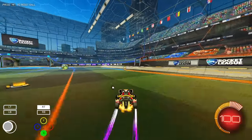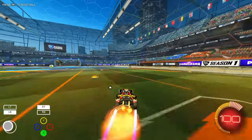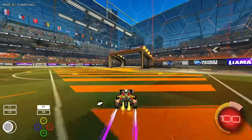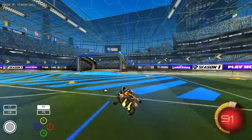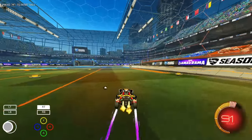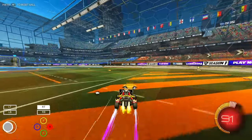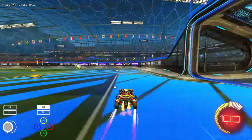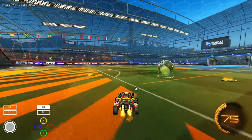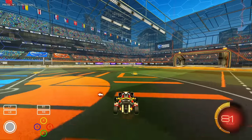Getting used to moving forward in momentum without even using any boost is super important - you can actually move around the field just by flipping. While turning corners I'm doing a diagonal flip which flips the car forward and to the side as you're turning, keeping momentum going the entire time. I'd get used to doing this around the field. The biggest thing I saw with less experienced players in my old Road to Grand Champion series was just how slow they moved - not keeping momentum. If you hold trigger it helps you move, but if you let go you lose momentum pretty quickly.